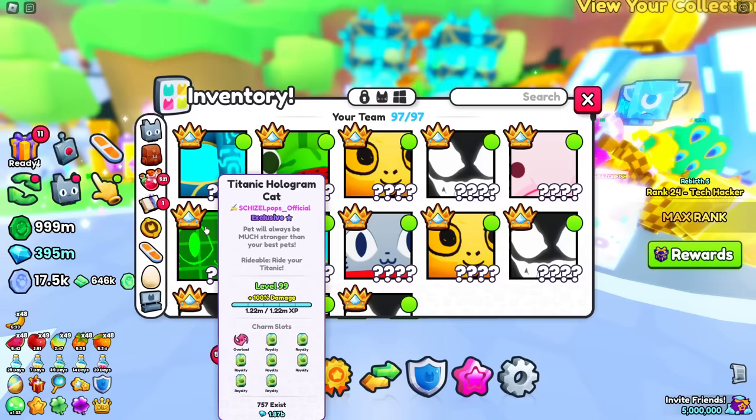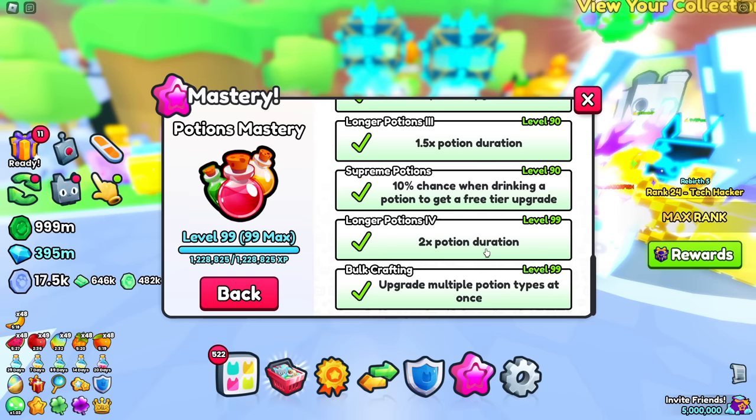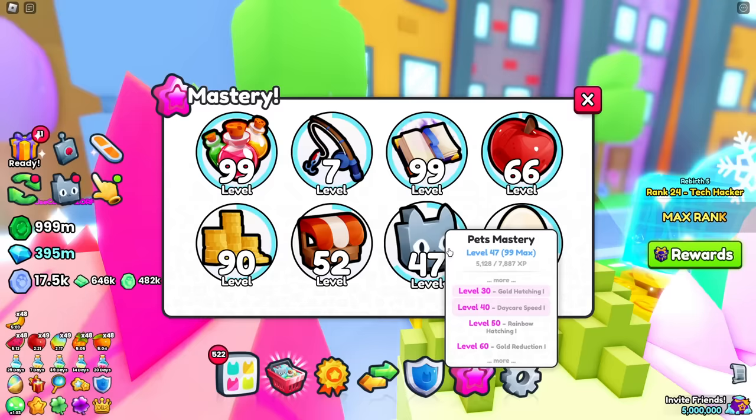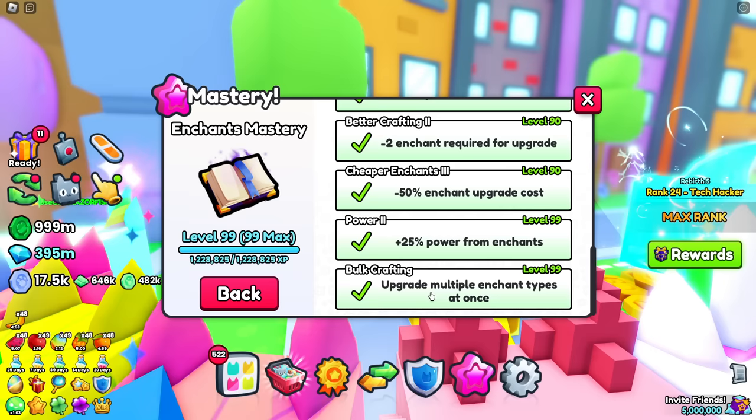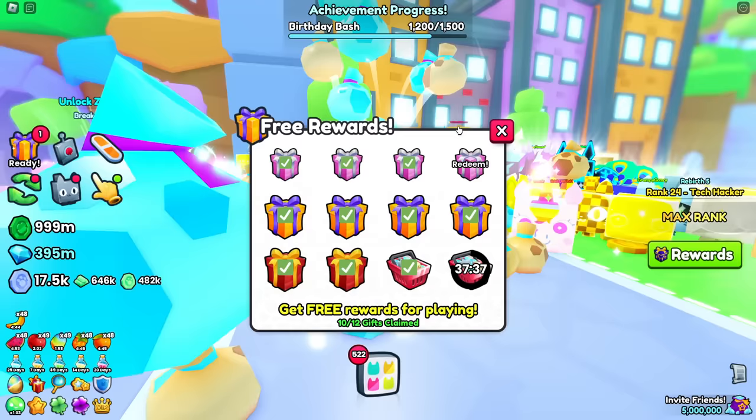Next thing is masteries — oh my gosh, he has a lot of them maxed out. He has the potions mastery maxed out, which is really good because near the end you get a 2x potion duration at level 99 — insanely good. There's also a maxed out enchants mastery, which at max level gives you more power from enchants and you can do multiple enchant types at once.